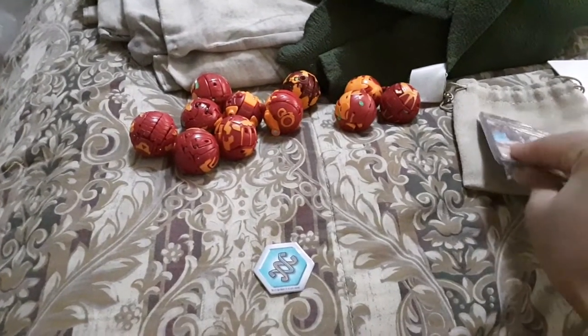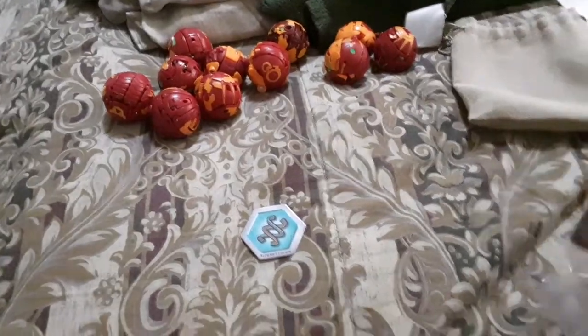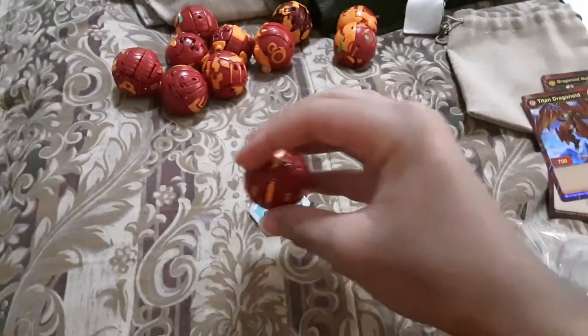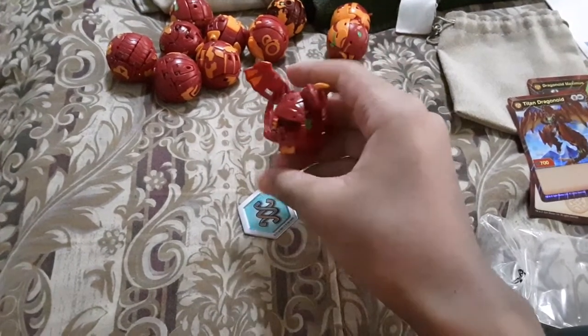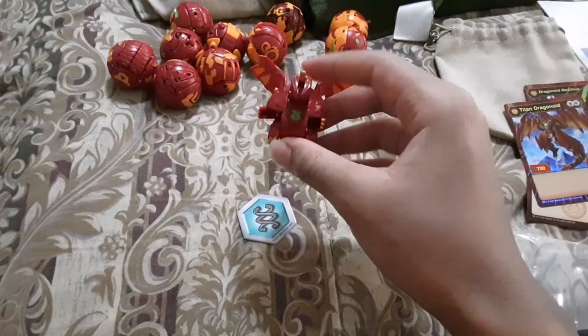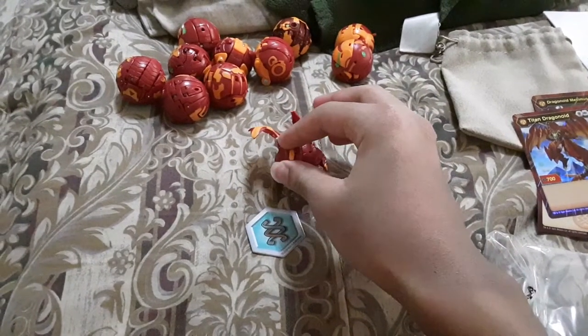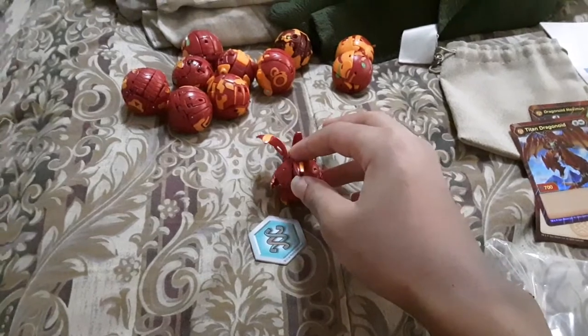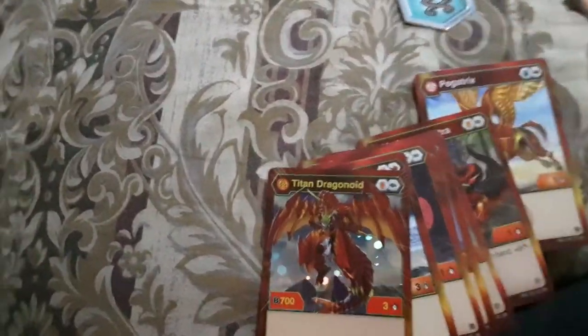So here's the Bakugan I have from the reboot, and I have the character cards for each of them. First let's try it with one of my cores. This first one is Dragonoid. So Dragonoid is really good — it's the best of all the Dragonoid cores. 200B power with a Titan evolution, it's really good. However, I don't use it that much. And here's the character card for it: 200B power and 5 damage.